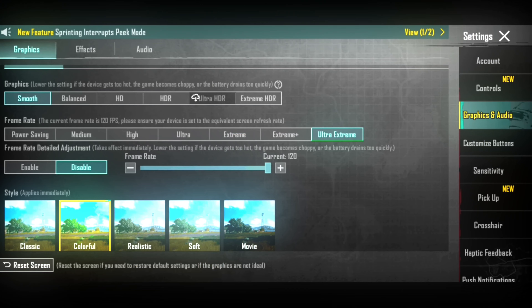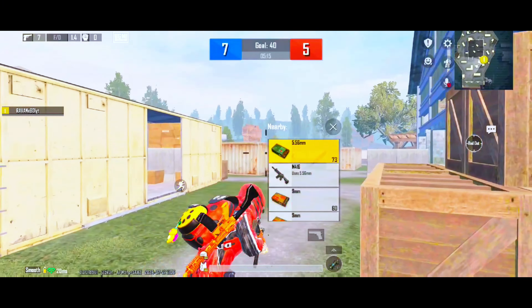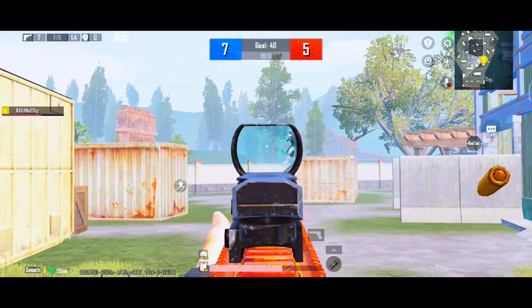The first problem is lag. People are reporting frame drops, especially those playing PUBG at 120 FPS. It's a simple thing — this is a 20,000 to 25,000 rupee phone, so 120 FPS is very demanding. When FPS increases, pressure increases, heat increases, and lag increases. So if you play PUBG at 120 FPS on the Infinix GT20 Pro, you'll face these problems. The device is pretty good for its budget, but it's not very optimized, and the game optimization is also an issue.